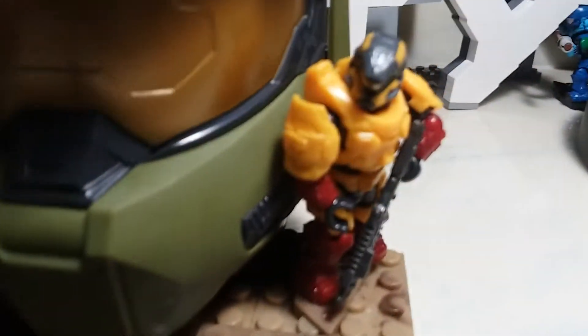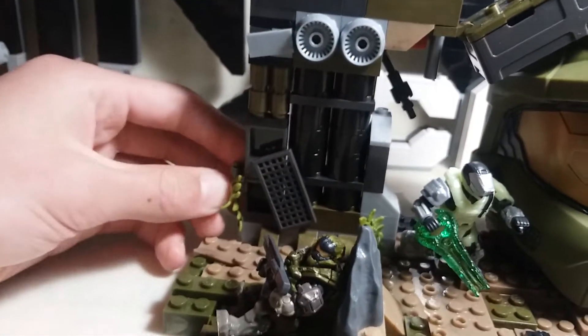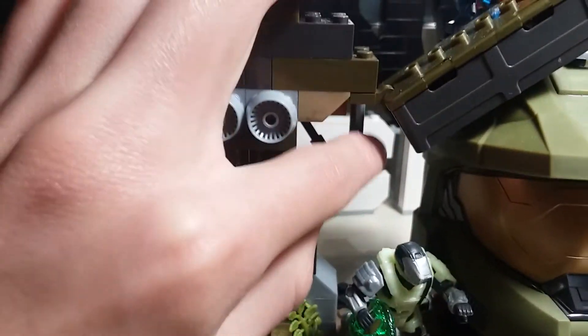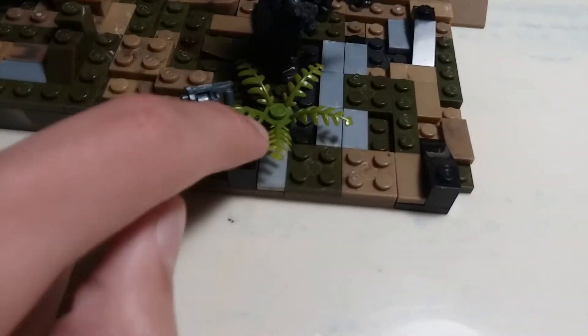I have this yellow Spartan hiding behind it. Over here it's supposed to be like a destroyed base — that's why there are plants to make it look overgrown, these pieces are crooked, and these are supposed to look like pipes that have come out of the wall.